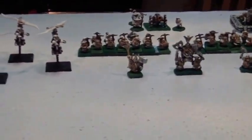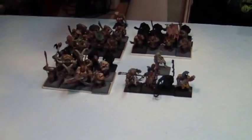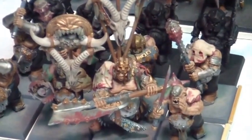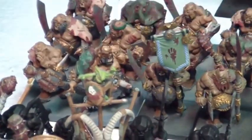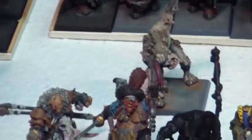Anyways, thanks for watching and we'll get back to you as soon as I can. Action! Right here — Iron Guts, eleven of them with my Tyrant. Behind them are some Bulls, eleven of them. Bruiser — he's got a Bale Standard. Another unit of eleven Bulls with a Butcher, a Gorger, and four Maneaters.